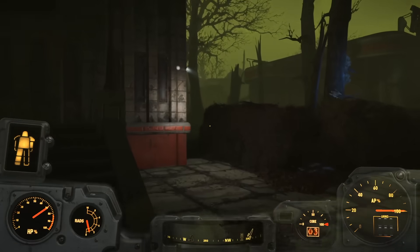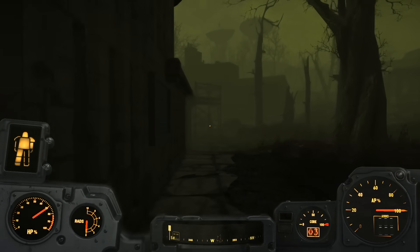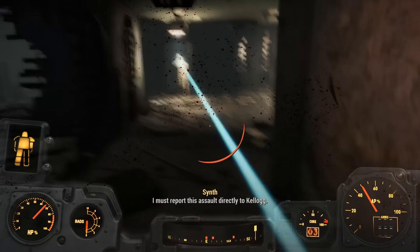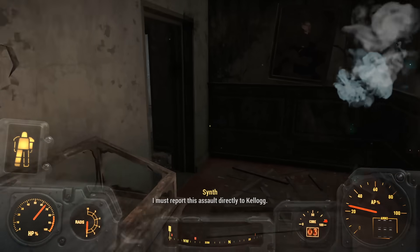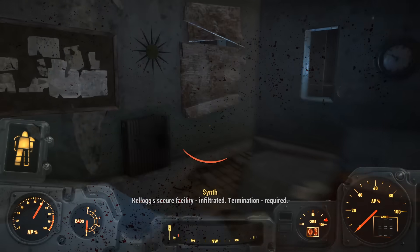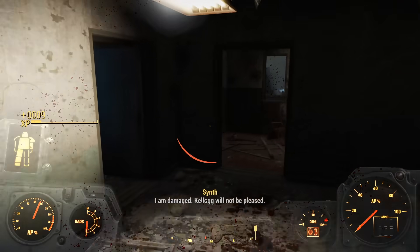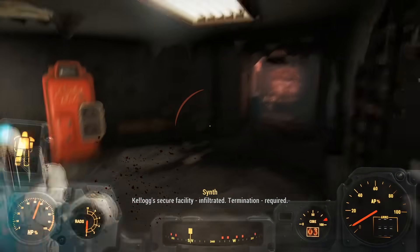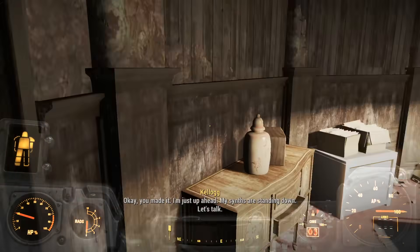I ditched my old armor, returned to Fort Hagen, and took shelter inside the base because a green sky is usually a sign that a tornado is coming. The synths inside were not at all fun to deal with — even the base synths took 3 hits to kill. The small upside is that when they're in a group, I can ram into all of them and do damage to the entire group. I didn't really need the experience, and fighting all the synths would most likely destroy the armor I'd just gotten, so I ignored most of them until I was ready to face Kellogg.